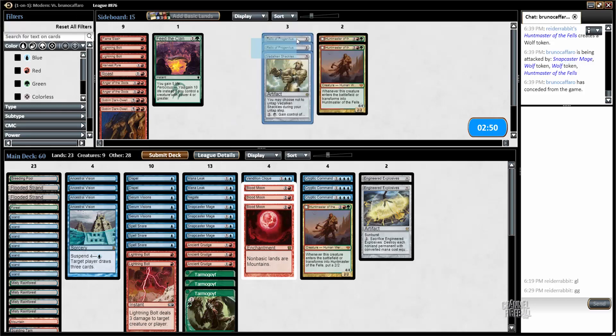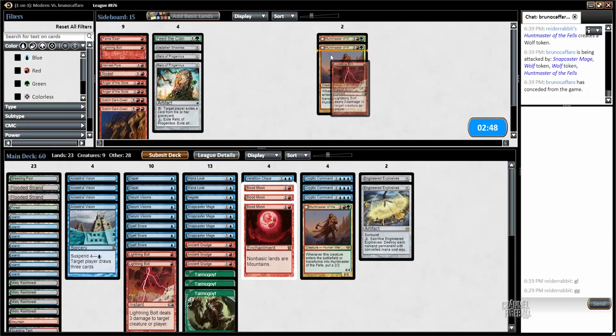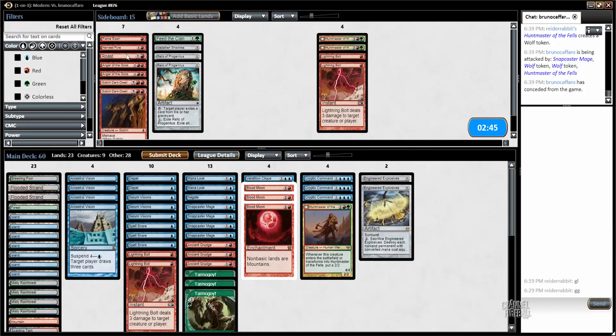For game three, Blood Moon was good last game, but I'm on the draw now and to some extent the cat's out of the bag — I doubt it's going to be as good. You could see leaving in another bolt or another Hunt Master in place of Blood Moon. But I kind of like my plan of using Ancient Grudge and Blood Moon in combination to restrict my opponent's colored mana. I'm going to submit the same deck again.